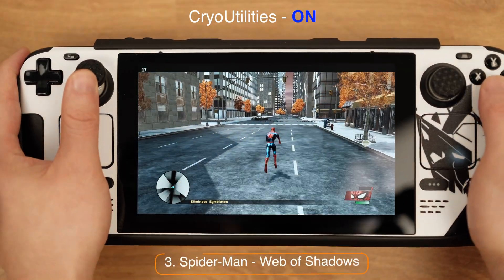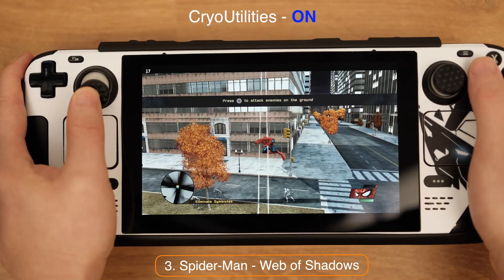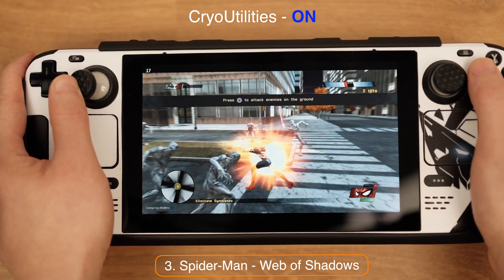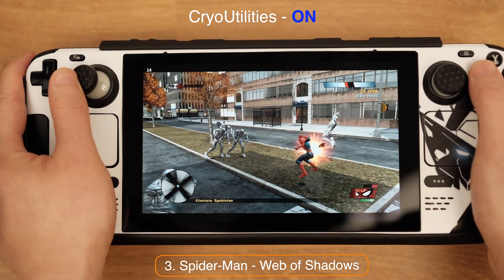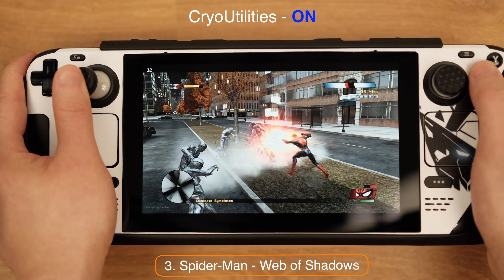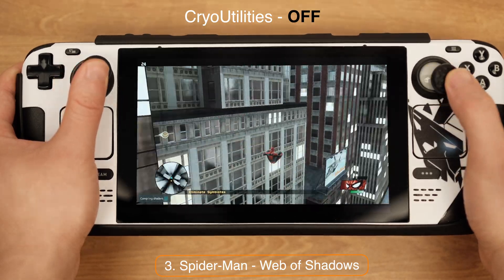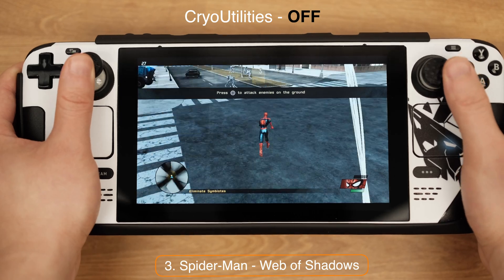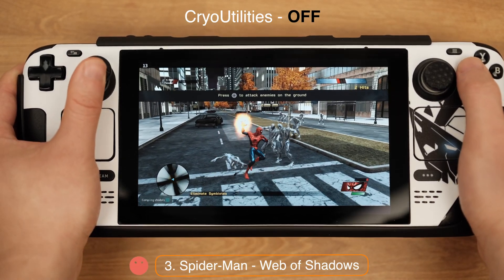Let's move to the next game, Spider-Man: Web of Shadows. This game runs on the Deck, but the FPS bumps up and down a lot. It can go from the lowest 10 FPS all the way up to 30 FPS. I would say I average 15 to 20 FPS for this game. I would not recommend playing this game on the Deck at this moment. Again, I did not notice any performance drop without CryoUtility. The game is playable, but not quite enjoyable with such a fluctuating framerate.